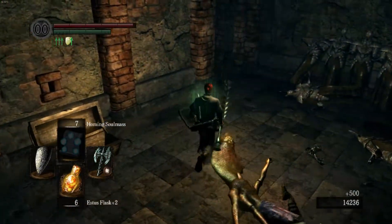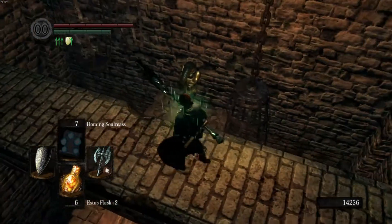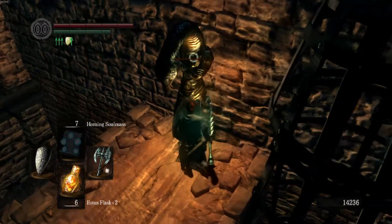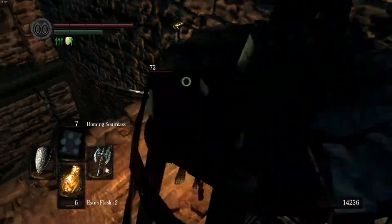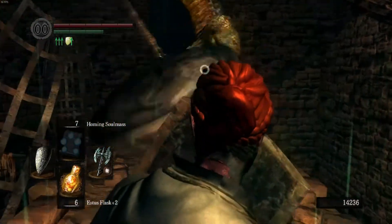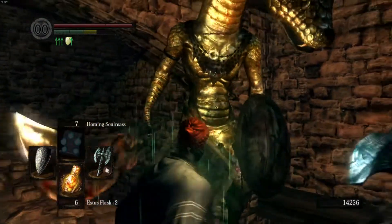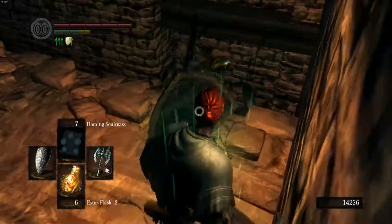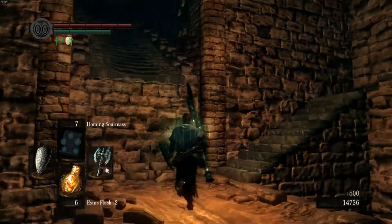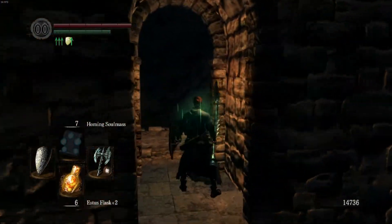Forgot about that trap. So this is the room where you can just have that guy do a power attack and it'll break the wall down — he didn't do it right that time. The other thing you can do is, if you get up top, you can redirect the boulder to go punching through there.